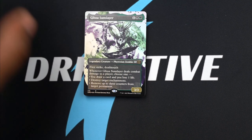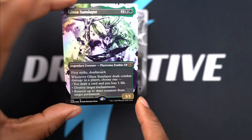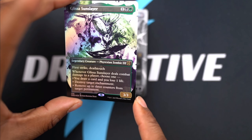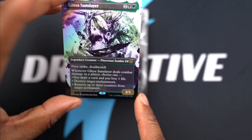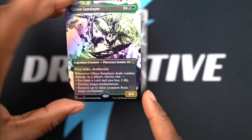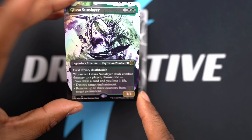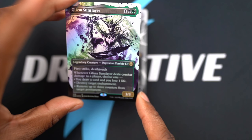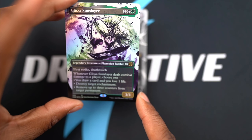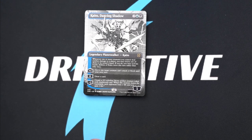Glissa Sun Slayer - it's cool splash art with some foil to it. She's a 3/3 with first strike and deathtouch - that sounds like a lot of good stuff - and it's got Zombie, which is a pretty good creature type. It has multiple modes: you can choose one whenever it does combat damage. That's pretty sweet.